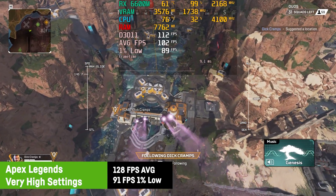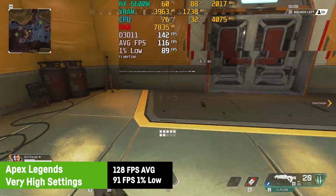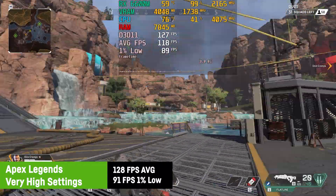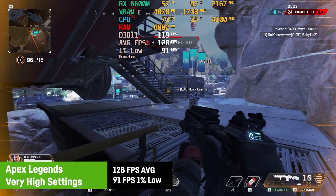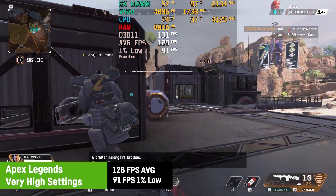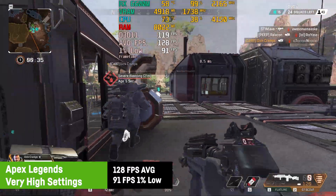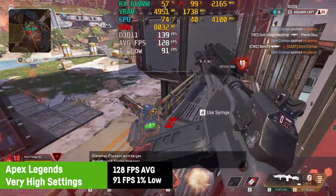In Apex Legends I was using very high settings and still getting a pretty high average of 128 FPS with a great 1% low of 91 FPS. That's just a perfect experience combined with the 144Hz screen. If you insist on more FPS you could clearly lower the settings a bit without sacrificing too much visual fidelity.